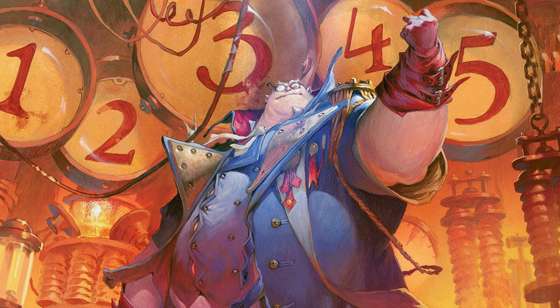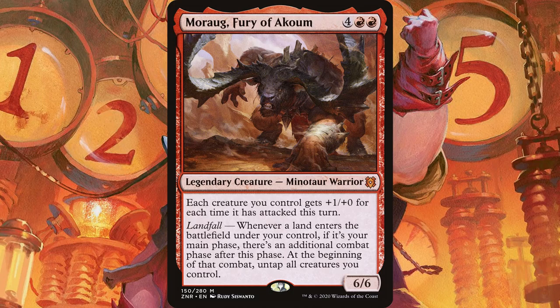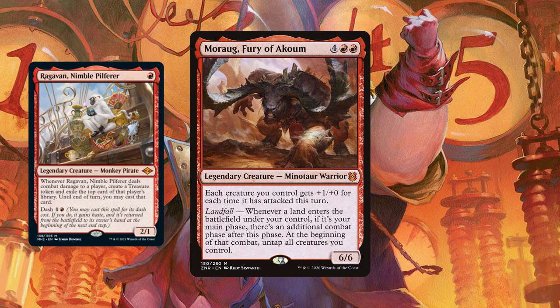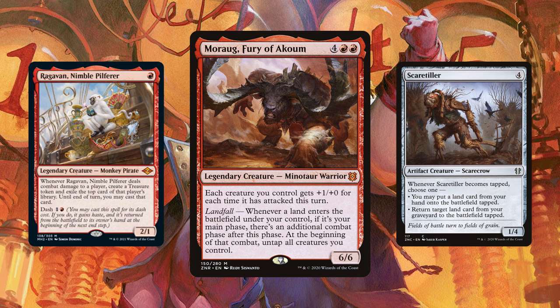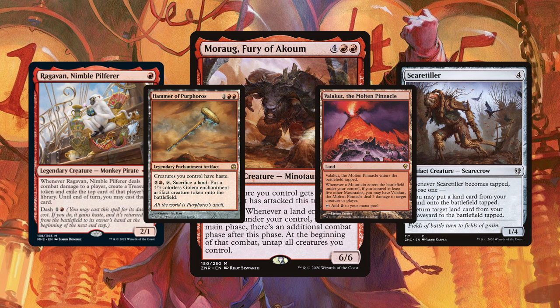Finally, we're on to our number 1 card — it was also featured in our last video's Final Countdown. It's Moraug, Fury of Akoum. This one doesn't exactly double our triggers, but it does give us extra combats as a landfall trigger. This means Ragavan will be able to attack extra times, deal extra combat damage, and get his trigger to go off extra times. With Scaretiller in play, we can empty our graveyard and hand of land cards by simply attacking over and over again — every time we attack, a land comes into play, and every time a land comes into play, we attack. Combine that with Hammer of Purphoros, and even more bonus points if Valakut is in play. You probably just killed somebody. And that's why Moraug is the number 1 card in this deck.